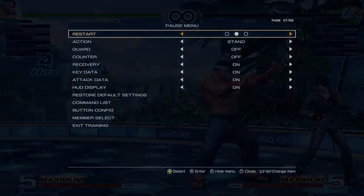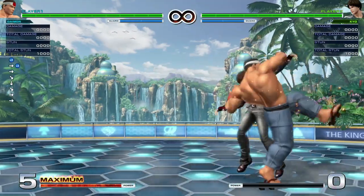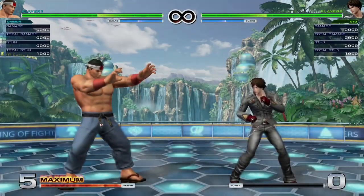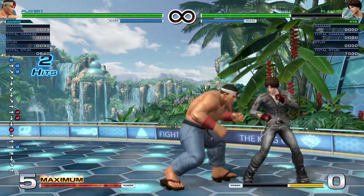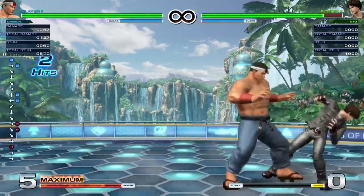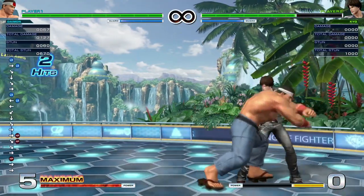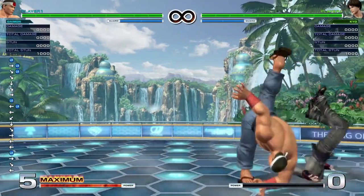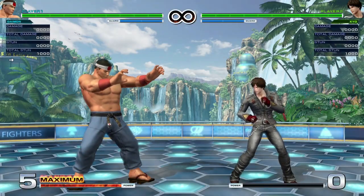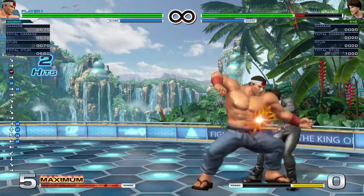Another thing that's even more useful mid-screen: his command grabs. Look at the spacing here — the fuck am I gonna do off that? Nothing. However, that's safe jump territory. The problem is I can't just do that raw — it doesn't work, it puts me too far away. You have to do quarter circle back into DP. Fuck me, man. This character. But that's the far better mid-screen option — you sacrifice a little bit of damage, I think it's like 28 damage overall.